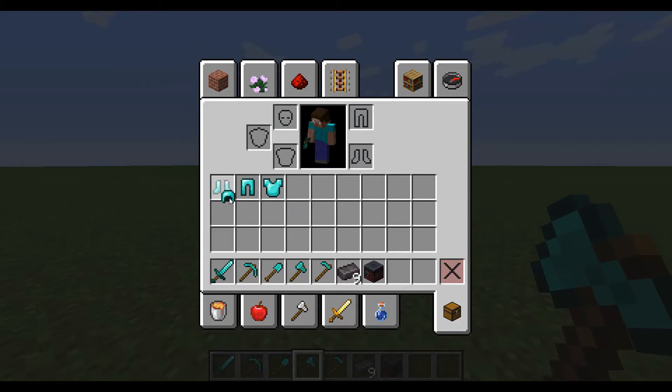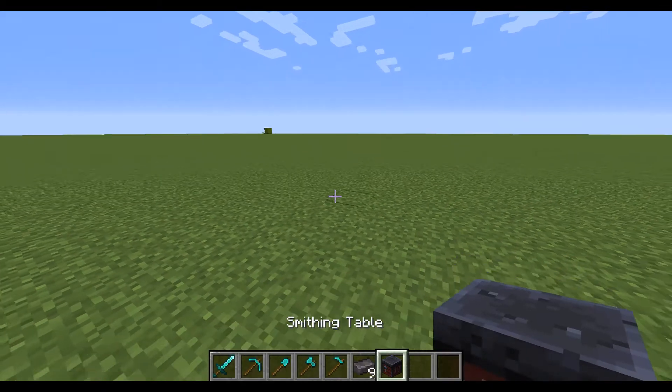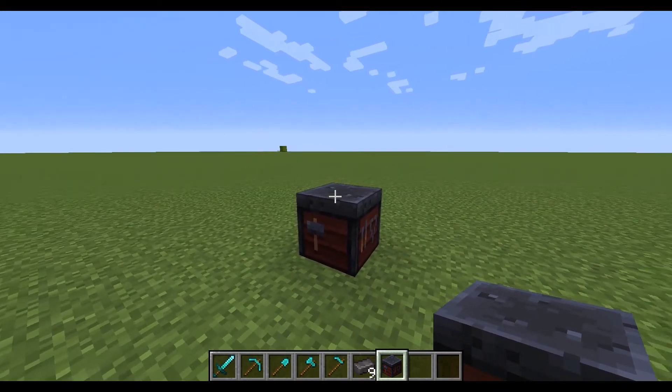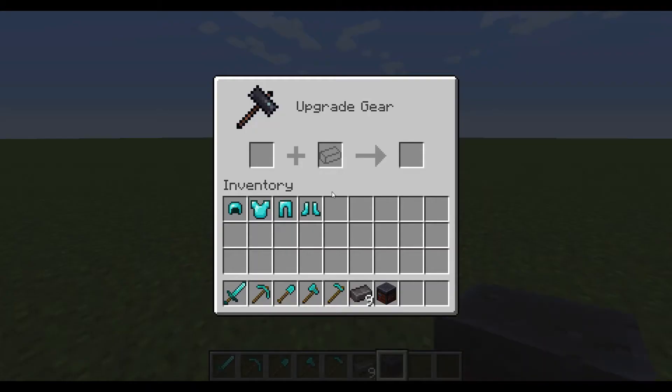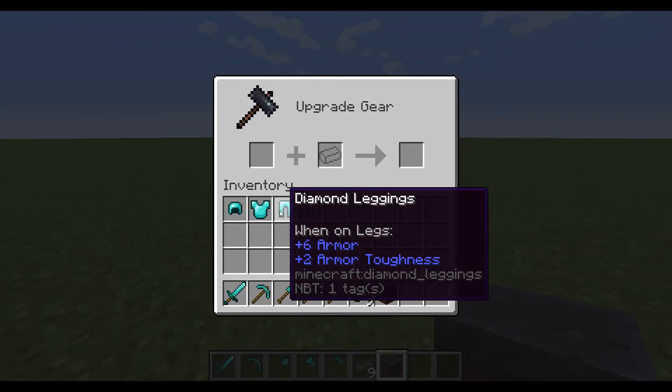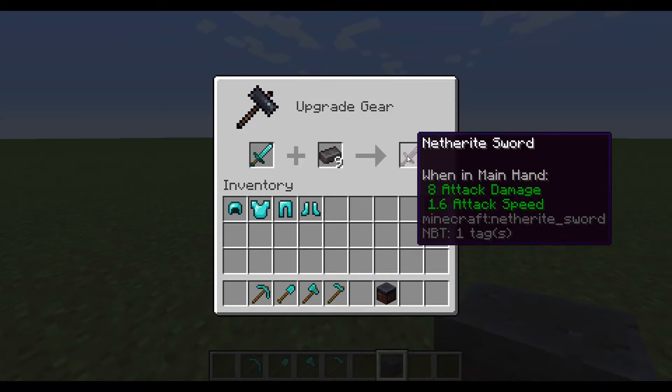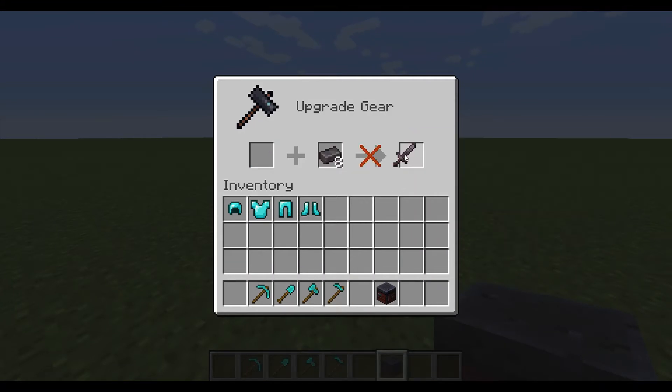First, all you have to do is get a smithing table. It can be crafted with four wooden planks and two iron ingots, I'm pretty sure. Then put your netherite and your diamond sword there at the smithing table.